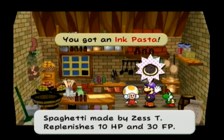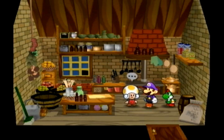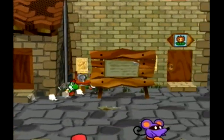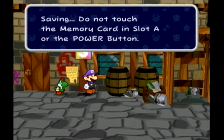The Ink Pasta: 38 FP healing plus 10 HP — that's not too bad. But considering the materials needed, including 50 coins for pasta on top, it's a little tough to mass produce.